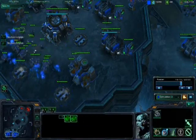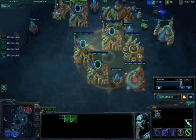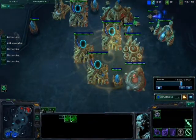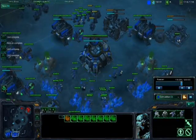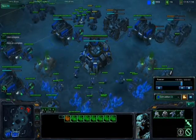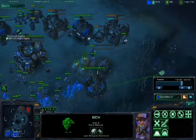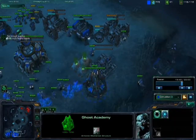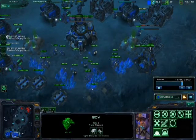I'm getting a little oversaturated at my main, just getting there. Not seeing a whole lot — I see the Twilight Council, so I can kind of assume he's getting Zealot Charge. That's really good against Marauders, but even so, if I have Concussive Shell and even Stim, I can still micro around it and win.